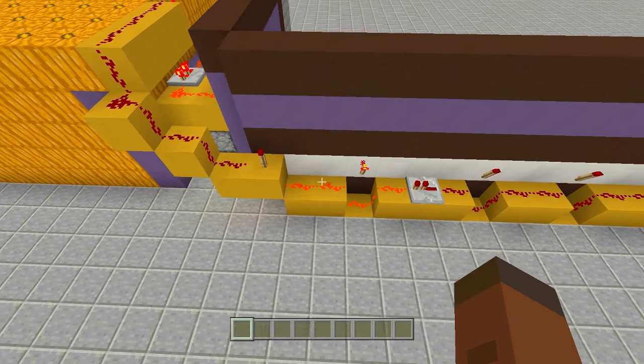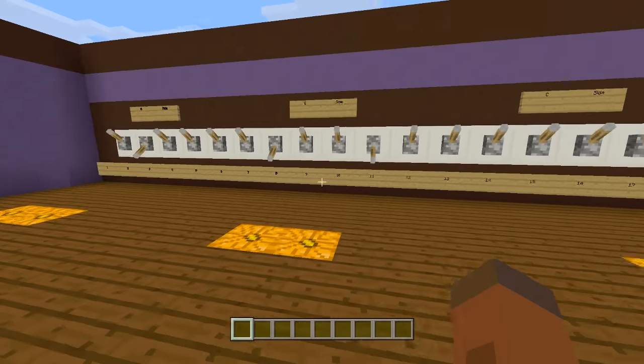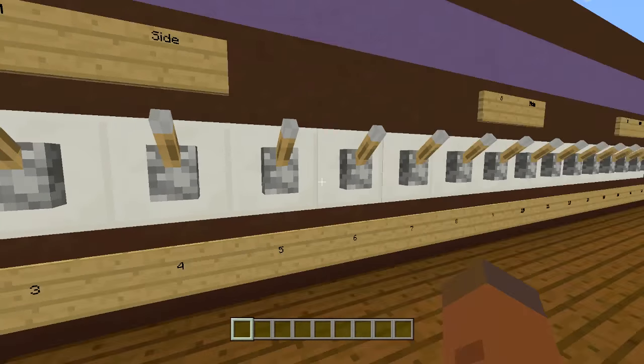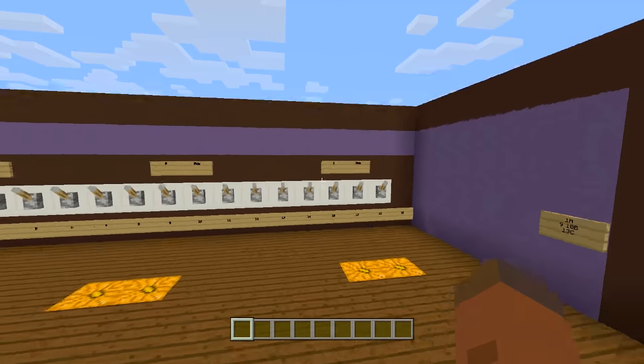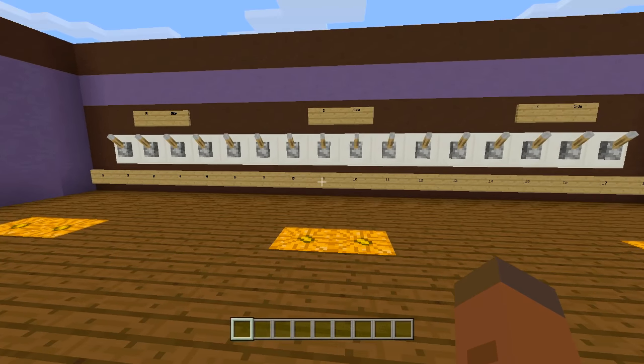It's a very simple contraption - just a straight up lever combination lock, but the premise behind it is a pretty cool one. Something I've never seen in Minecraft before: having to use a pumpkin to open a secret door. I'm going to build this exact one right here. You can make it way bigger if you'd like.